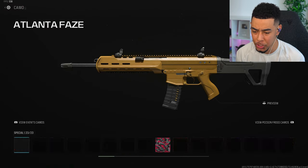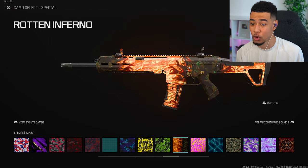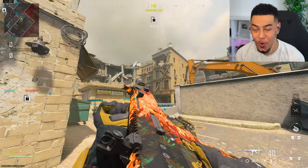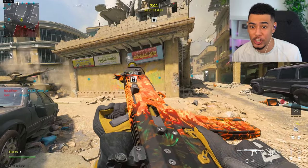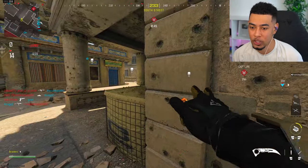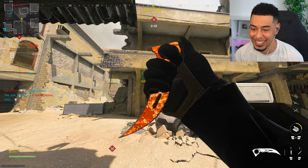So if we go over to camos, it should be on the special, I believe. Yeah, it is — right here. Rotten Inferno. Look at this thing, look how nice that looks. This has to be one of the best camos that they've added to the game, without a doubt. I'm talking about post launch. This is fire — no pun intended. We've even got it on a knife as well. Look at that. That's nice.